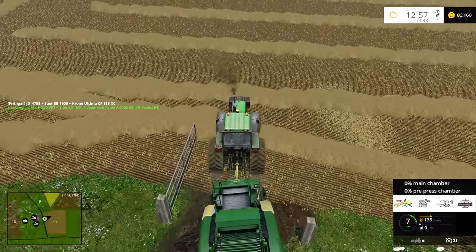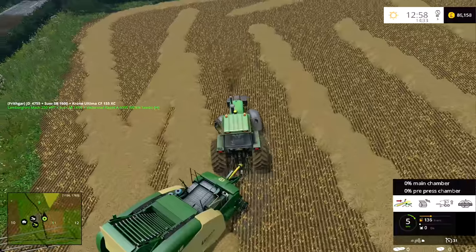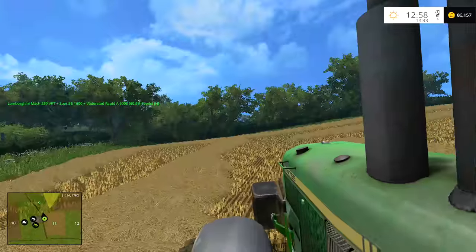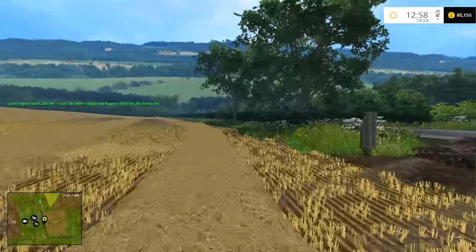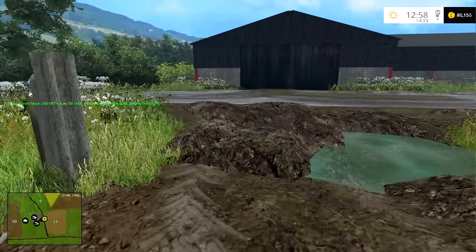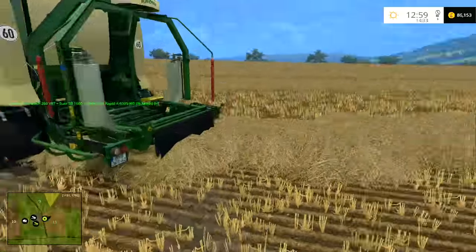I have turned the traffic off incidentally, and especially when I'm on the road or in the main yard where we've got all the chickens, it's given me nearly an extra 10 frames per second, which is a huge difference. So I will be leaving the traffic off on this map. I know it's not ideal, but I feel it's better to make that small sacrifice rather than having bad frame rates.